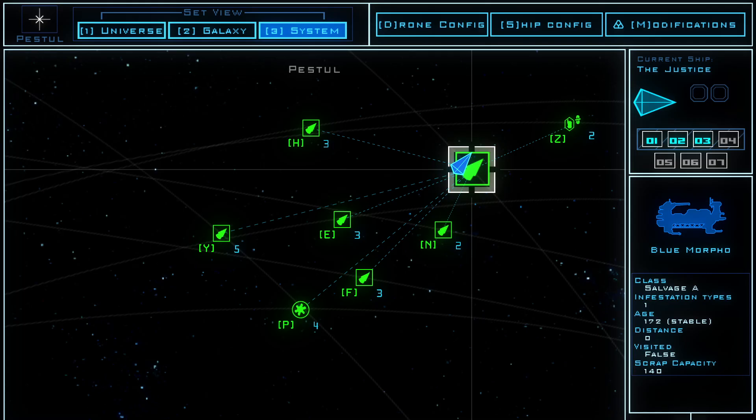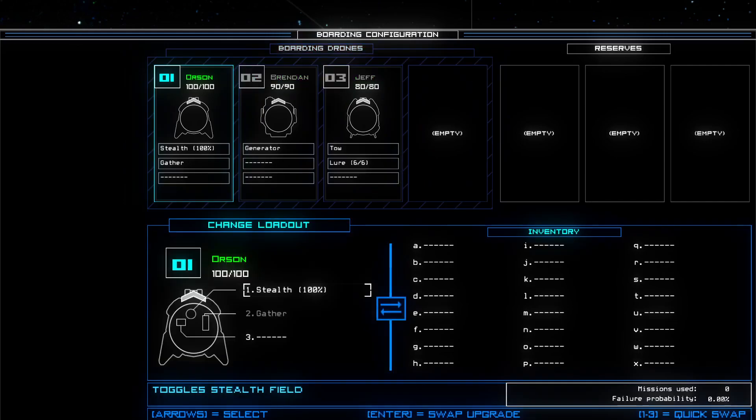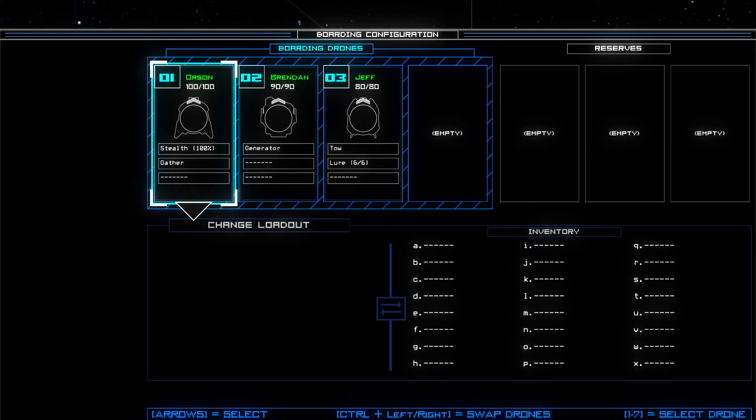So I booted up a new run. Got three new drones — we're good to start again. This time, instead of a motion sensor, I got a stealth module to start with. I actually think this is the strongest, or maybe the second strongest, way to explore the map. There is an even stronger way to do it in total safety, but you need two modules: teleport and sensor. For a single module, I think stealth is actually the strongest — significantly better than the motion sensor because motion sensors can be inconclusive.